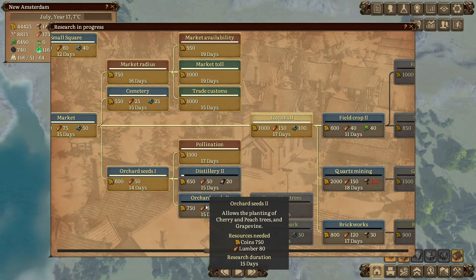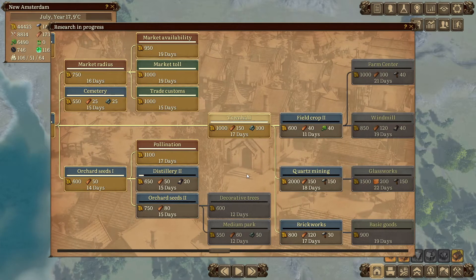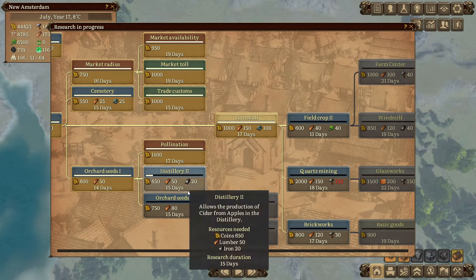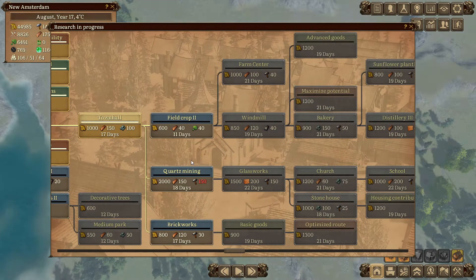We can also make cherry and peach trees and grapevines, which will allow us to make all kinds of nice booze items. We'll put down a lot of orchids in addition to that. And while we're at it we might as well get the field crop research as well, because that will allow us to make all kinds of interesting things like cotton, pumpkins, beans, potatoes etc.